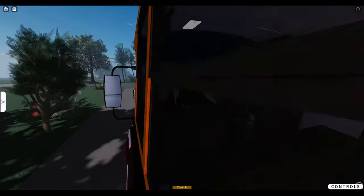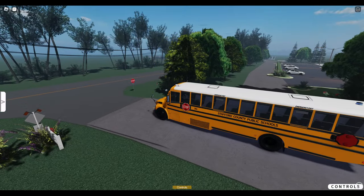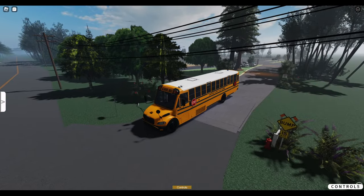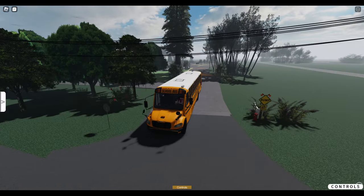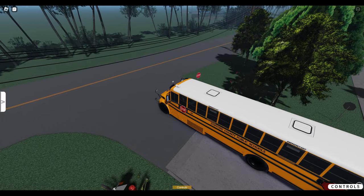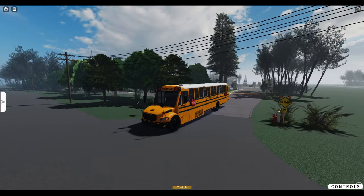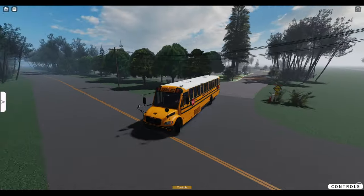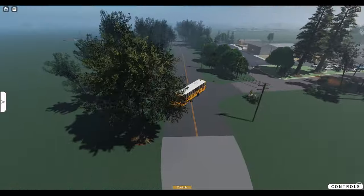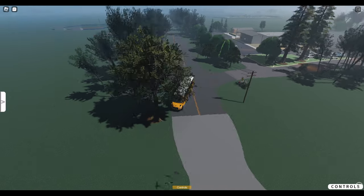I almost want to drive in first person, but I can't. We'll go ahead and turn the interior lights on. Not a big fan of these trees right here — I like all the other ones, but these, when they kind of clip into each other, don't look the greatest. So let's kind of check out the map here. You got a good visual of the lot right there — pretty nice looking bus lot.